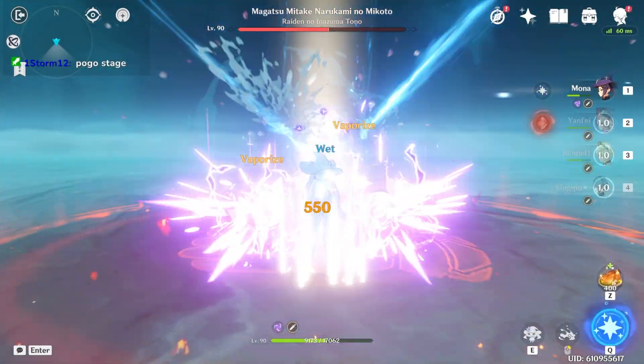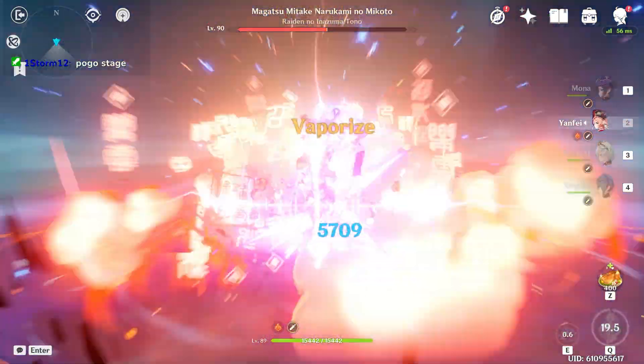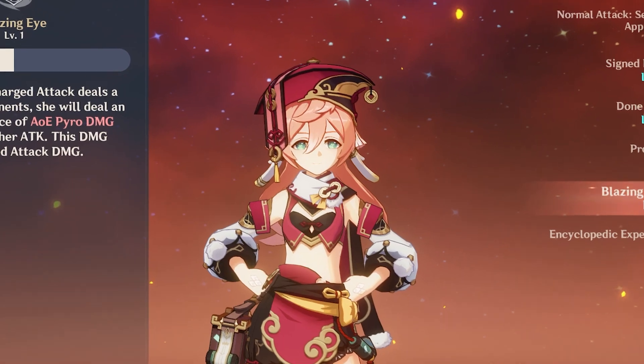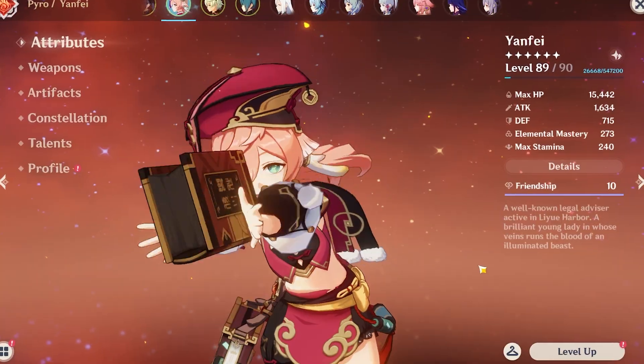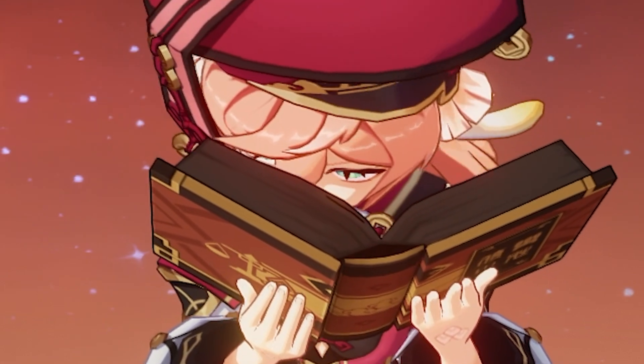DPS is defined as damage per second, but in Genshin Impact, when you insert that acronym of DPS in front of a character's name, you're making a bold statement that within your team, that character should be doing the majority of damage to your enemies. Yangfei is a 4-star DPS unit, meaning that compared to other 5-star characters, she should be lackluster in outputting DPS. So how does someone create the best DPS Yangfei in Genshin Impact?